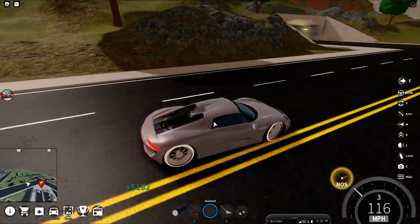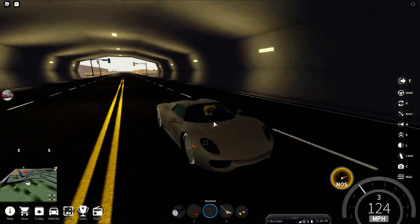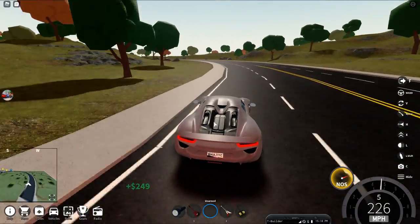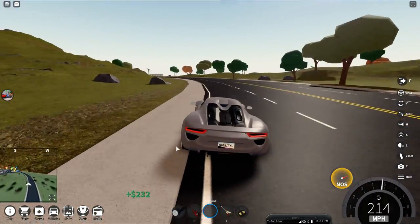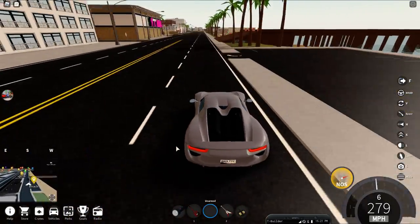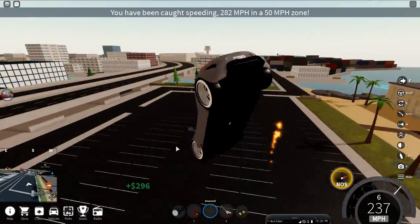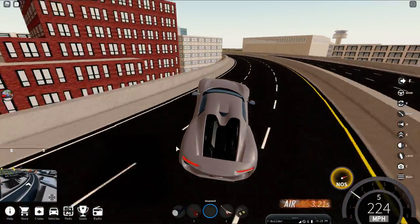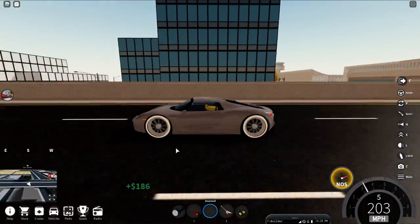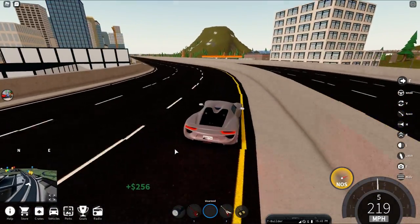The Porsche 918 Spyder is a supercar — you can buy it at the supercar dealership. This is the third Porsche car in the game. Last time the Porsche 911 Turbo S was released, and now it's the Porsche 918 Spyder.